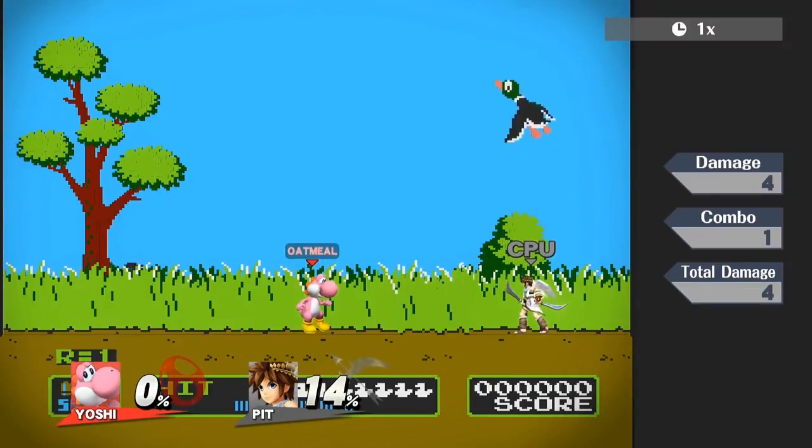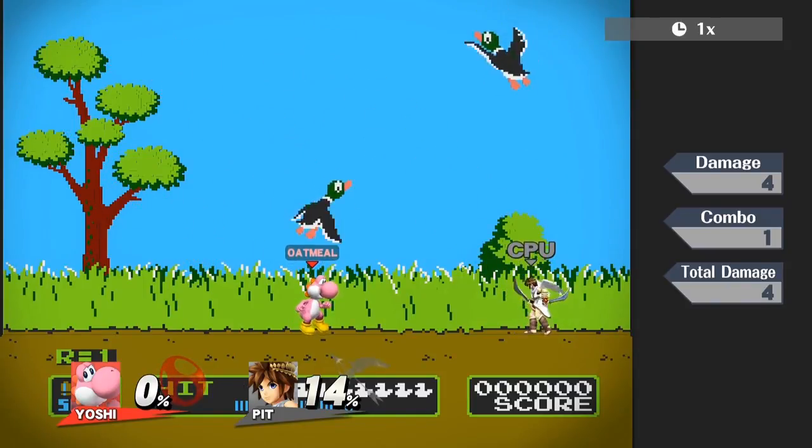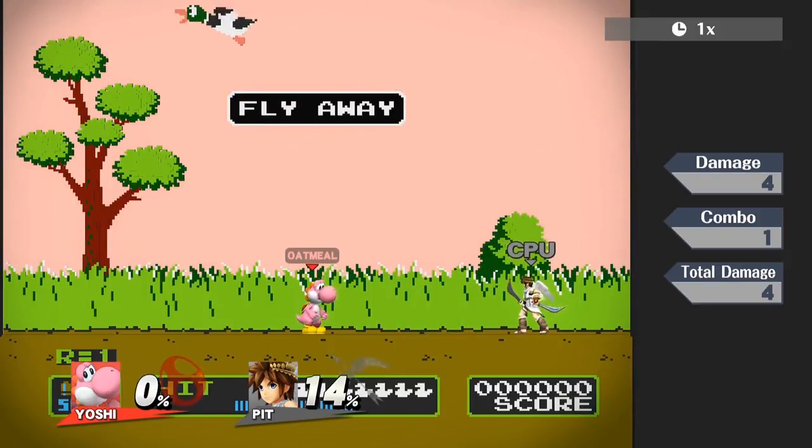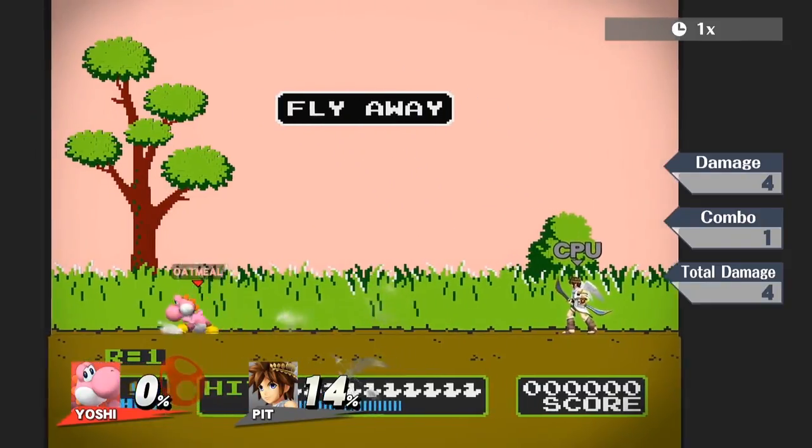Hello everyone! It's Professor Oates. Are you tired of having friends among your local gaming scene? Do you want people to get upset when they see you? Well, the quickest way short of physical violence to do that is by timing someone out. And luckily, Yoshi has a fun tool to help you.